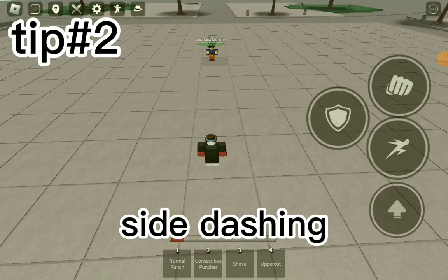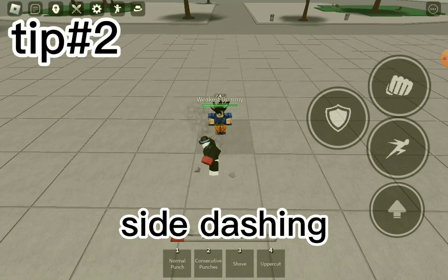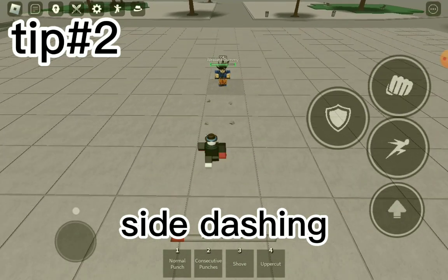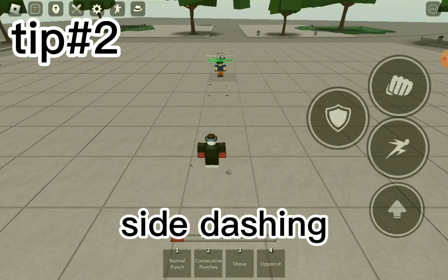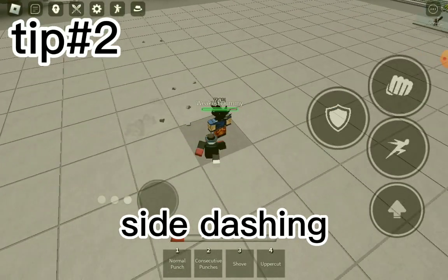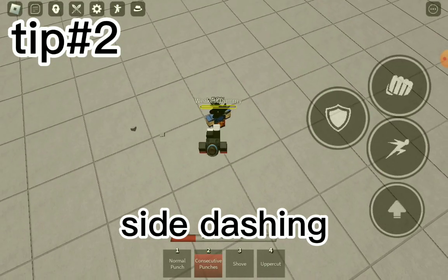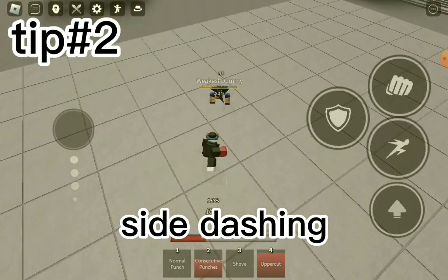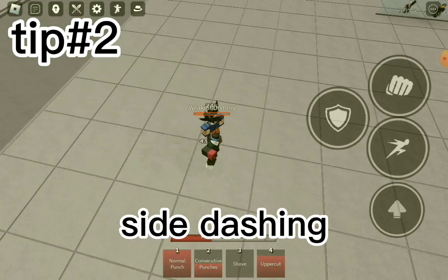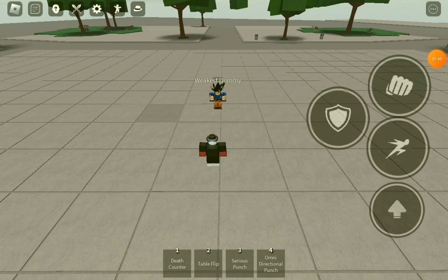I'm sure you already know about side dashing, but let me show you a trick with it. You don't want to front dash at people who are blocking. To avoid that, just side dash next to them and hit a combo. If you just front dash anyway, you'll be the one getting comboed — everyone knows about that.